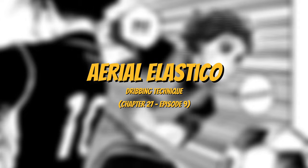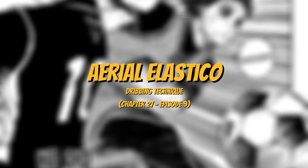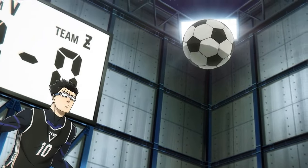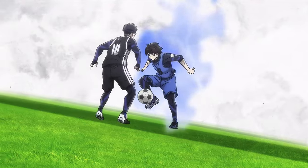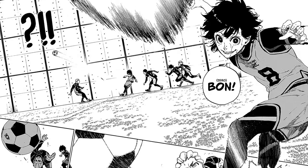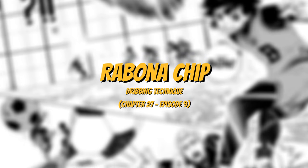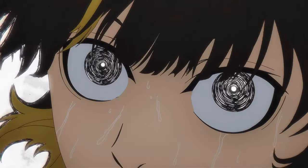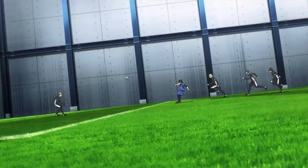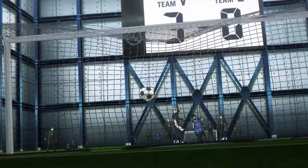The technique after this is called aerial elastica, also first shown in chapter 26 of the manga or episode 9 of the anime. Bachira either lobs the ball upwards or lifts it using his elastic dribbling, which baits an enemy close before allowing him to blow past them. The next technique is rabona chip, also first displayed in chapter 26 or episode 9, which allows Bachira to lob the ball over an opponent by kicking with his leg crossed behind the other — we first see him do this to score on Team B in the first selection.